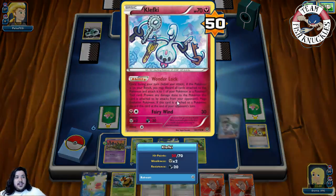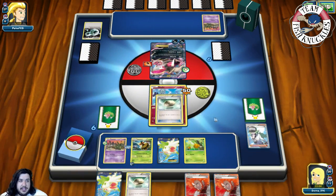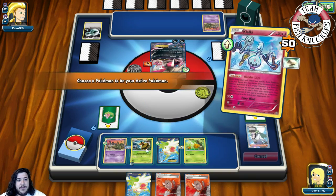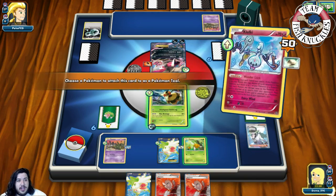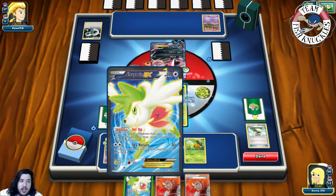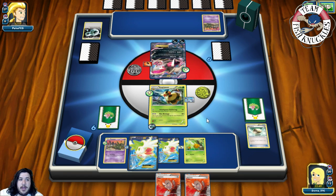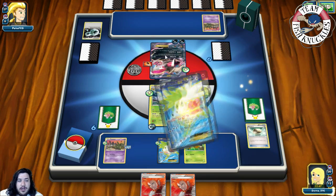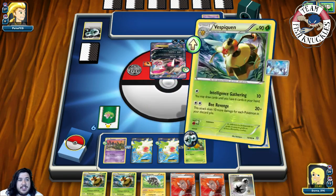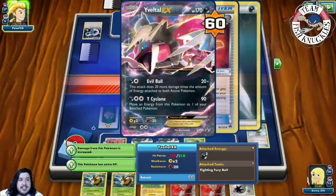With the new hand we find Vespiquen, Float Stone, and Shaymin. We Float Stone the active, retreat into Vespiquen, Wonder Lock Vespiquen, and Shaymin Set Up for four more cards. We're still hoping to find a Blitzel to put down. We find Zap Strike but not what we want, so we use Be Revenge — not enough for a knockout — dealing 60 damage.